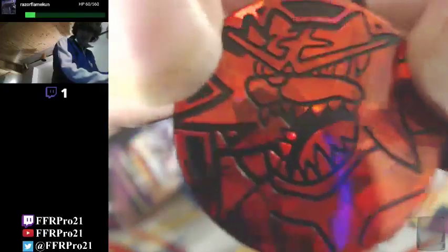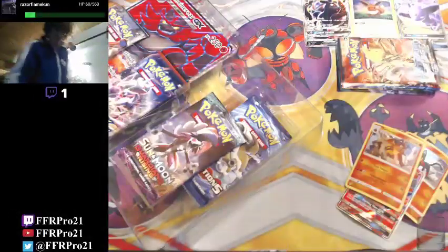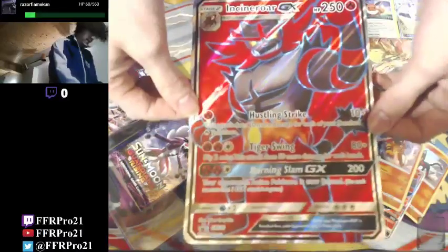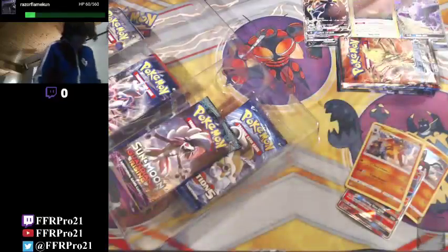Alright, there's the shiny looking Incineroar coin, all nice and red because it is ready to smash. And there is the cool little Incineroar pin. There's the giant Incineroar GX full art, that is a Black Star promo - and not in the Sun and Moon base set like it could have been, but that's kind of what Pokemon likes to do.